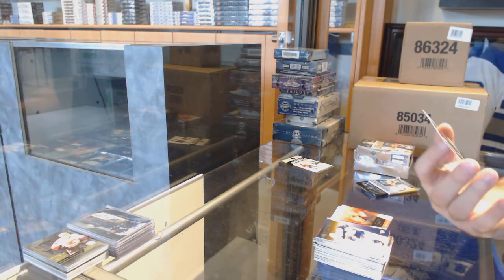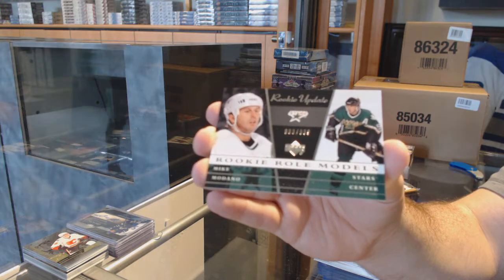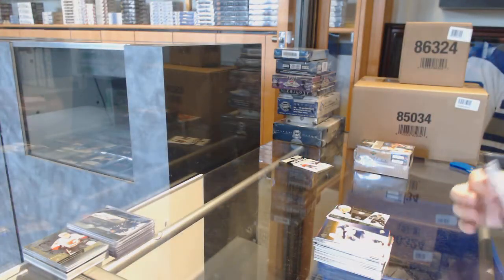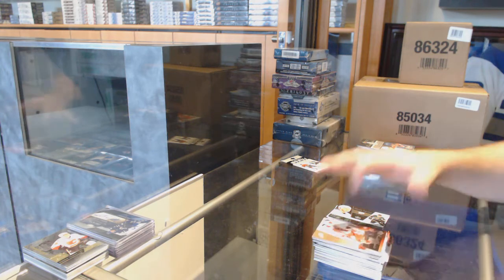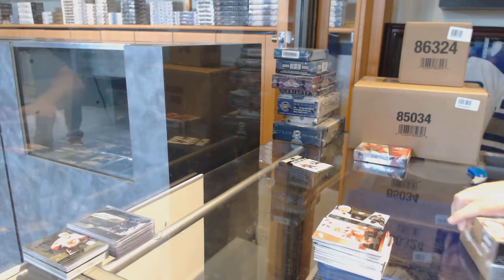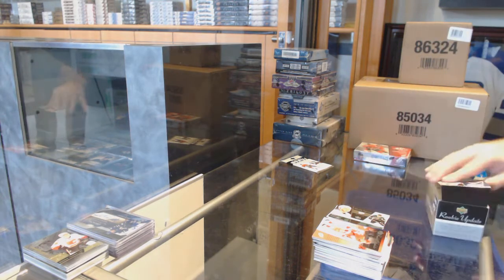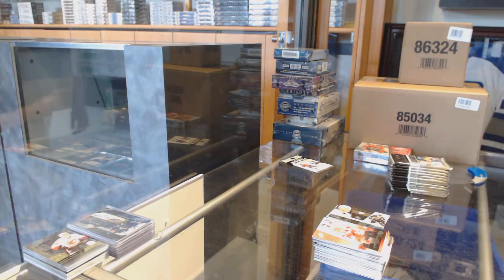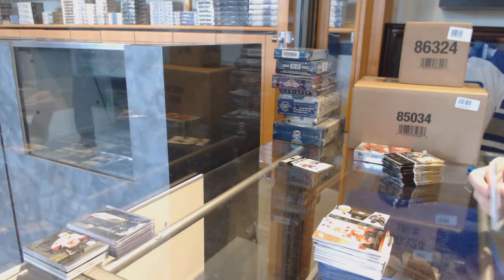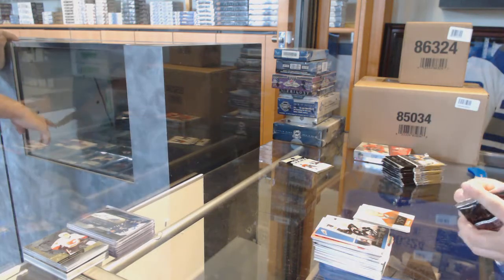We've got a rookie numbered to 999 - rookie role models for the Dallas Stars, Mike Modano. Just one of those scratch-off cards. It's crazy though - back in the day this would be like a $150 box. 75th anniversary for the Red Wings of Gordie Howe, so you can see how spoiled we are now.